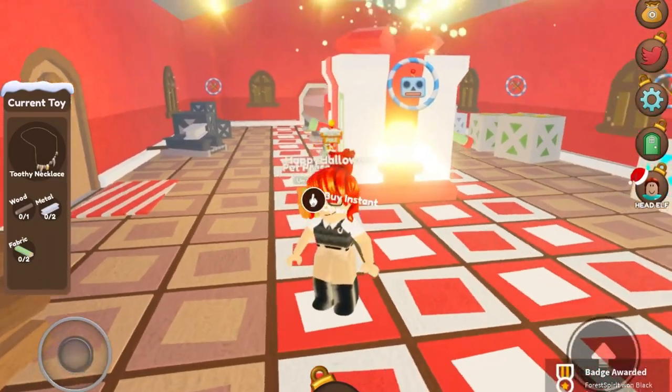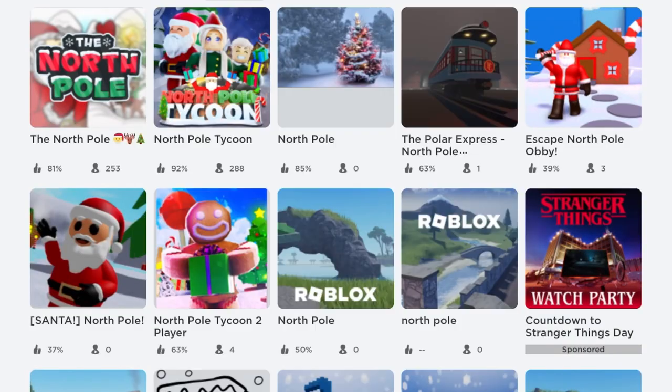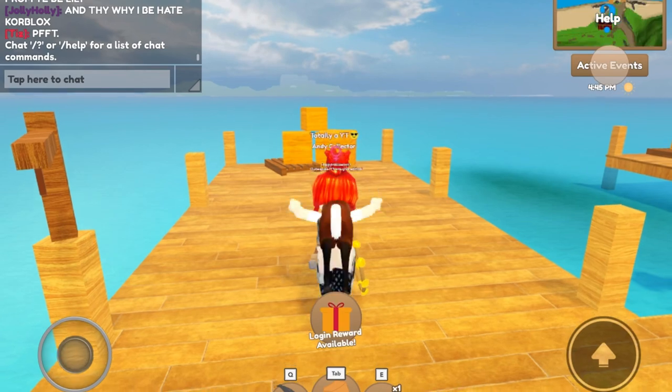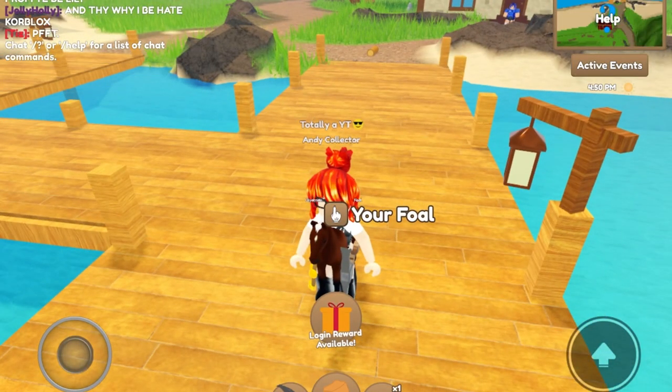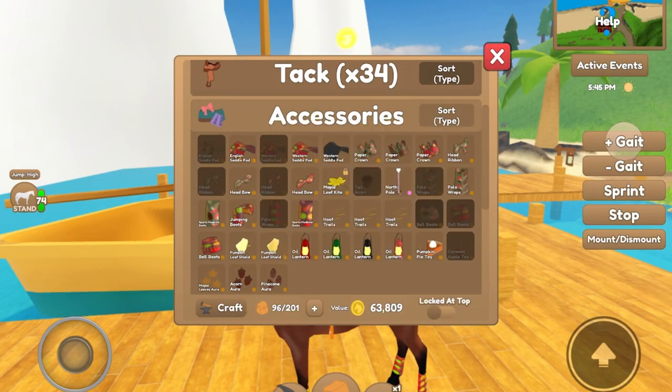Once you make the toy, you'll get a badge. Once you get the badge, go and leave the game and then join Wild Horse Islands. The game does tell you in chat if you got it, but I had to join a different server so I didn't get the message. Then go to your inventory and it should be there.